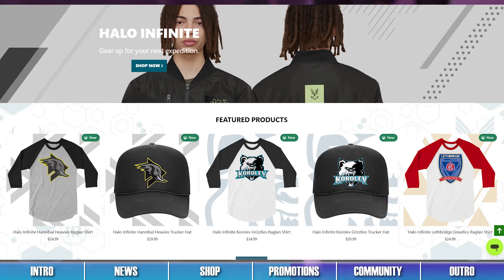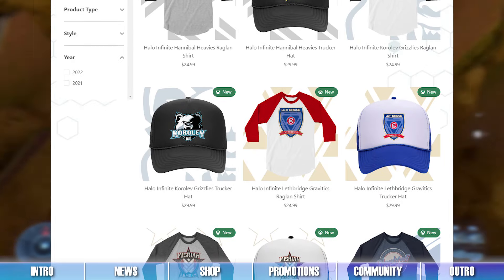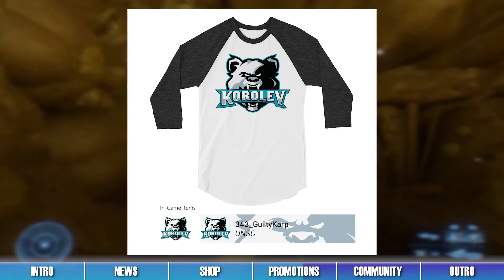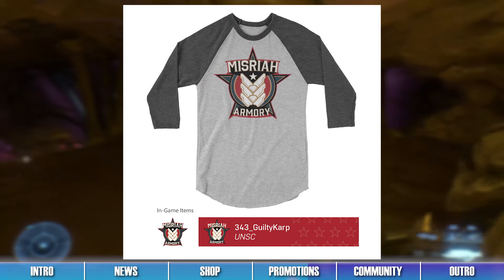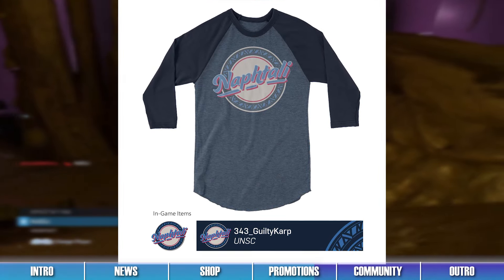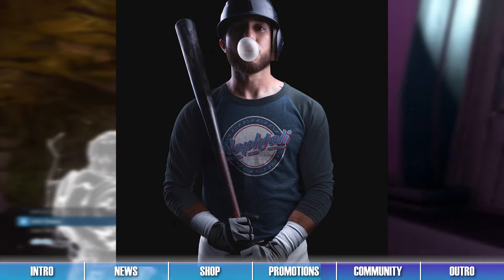Promotions are still available via the Xbox Gear Shop. By purchasing specific Halo themed apparel from the online store, you'll receive a code to unlock emblems for Halo Infinite. Players can unlock the Hannibal Heavy's Emblem, the Coral of Grizzly's Emblem, the Lethbridge Gravitics Emblem, the Mizraya Mauler's Emblem, or the Naftali Omni Sports Emblem by purchasing the corresponding hat or shirt. Be sure to check out these Xbox Gear Shop items if you wish to sport these great looks in-game and on the streets.